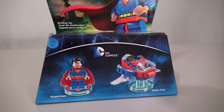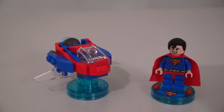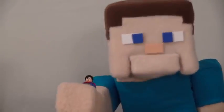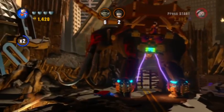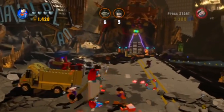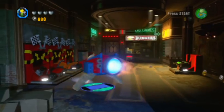first up is the Superman Fun Pack. This comes with Superman and the Hover Pad. Oh, and just look at that smug look on his face — I just want to smack him. And of course, in the game, Superman flies around and uses his X-ray vision to destroy enemies. His vehicle, on the other hand, has a really cool energy attack.